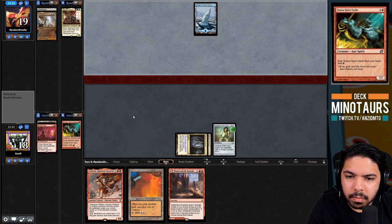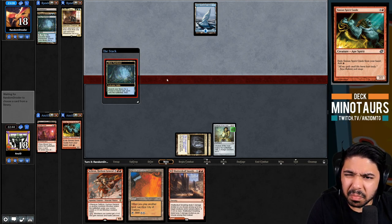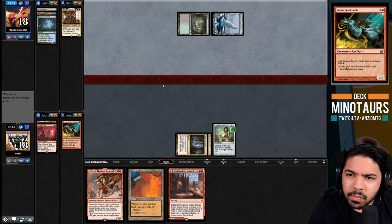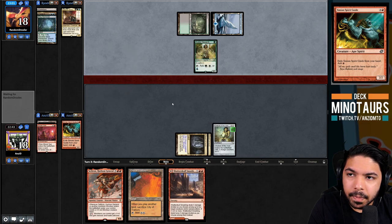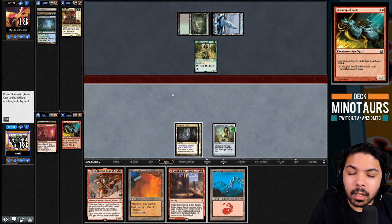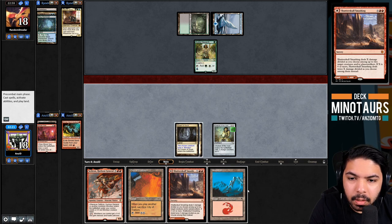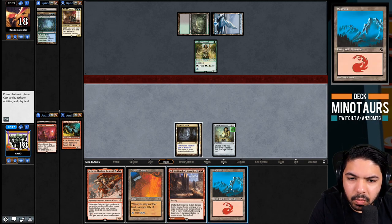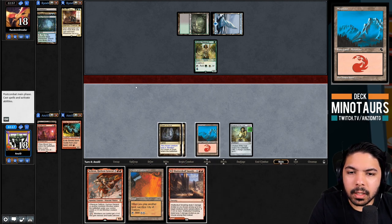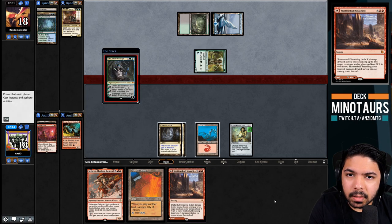We pick up a Mountain, giving us red-red to potentially cast spells. We'd like to deal one damage to Noble Hierarch with Punishing Fire but can't quite get there on mana yet, so we sandbag it. They cast Oko, making a food token. Oko threatens to elk our threats, but getting to eight mana to kill it is tough. We decide to jam Sethron even if they elk it, since it still applies pressure.